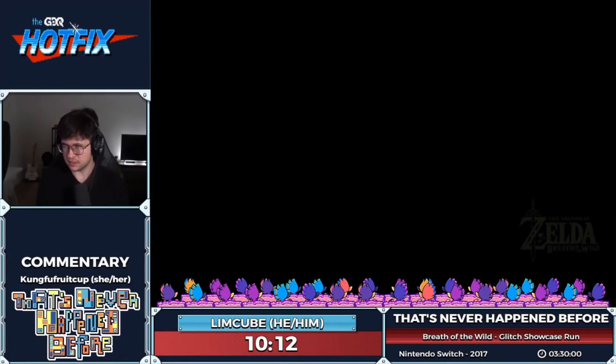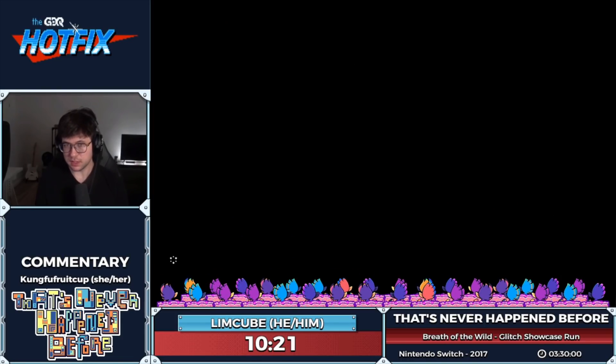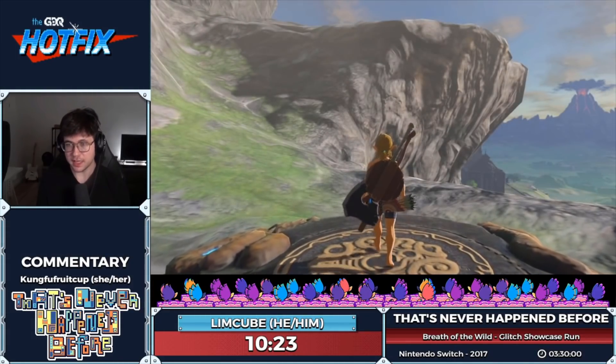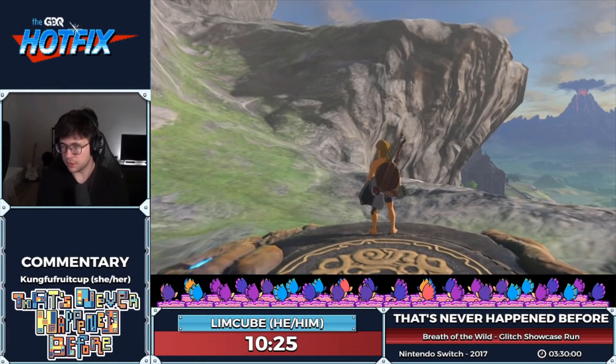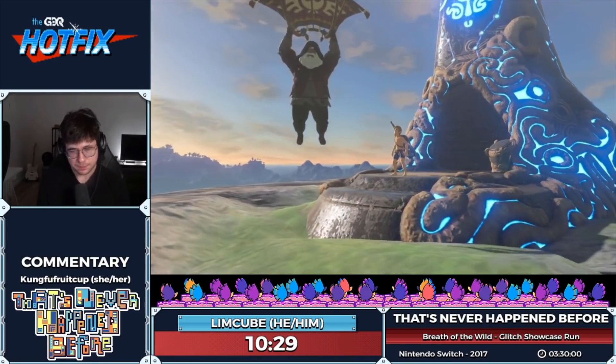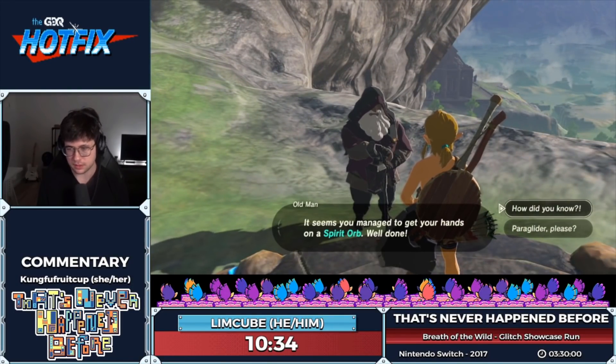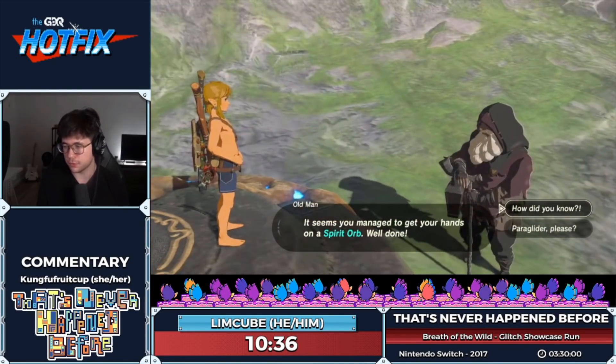The shrine counter must reach four for the game to give you the paraglider. DLC shrines don't increase that counter because 120 is already the max. So there's basically no way right now to skip the Great Plateau — it's probably not going to happen for a while. But we never know with this game.